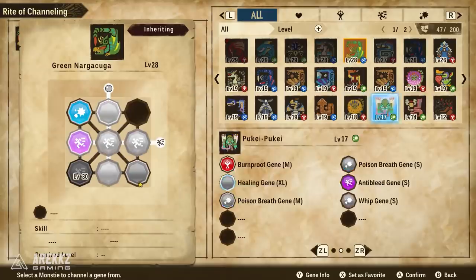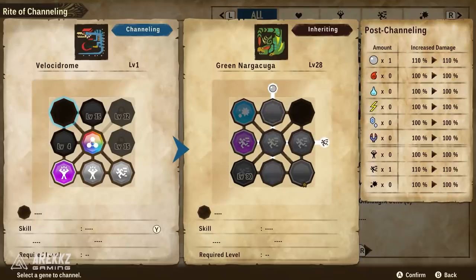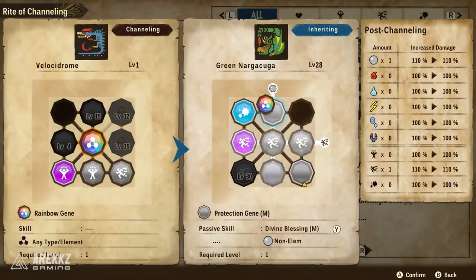That's also where rainbow genes come in. The rainbow gene acts as whatever you need it to be, so you'll typically slot it in the middle for the most benefit. If vertically you've got colors and horizontally you've got symbols, dropping the rainbow in the middle will complete whichever bingo it needs to. Think of it as a free node — very useful. If you're going full non-elemental or full fire you often won't need it, but if you're juggling different symbols and different elements, the rainbow gene can have great benefits.